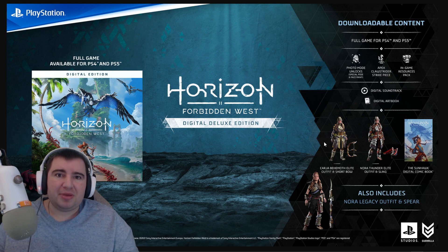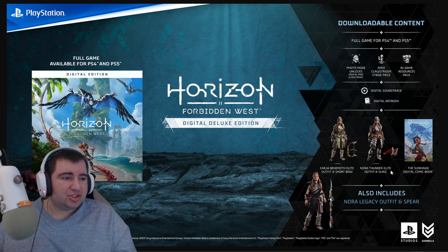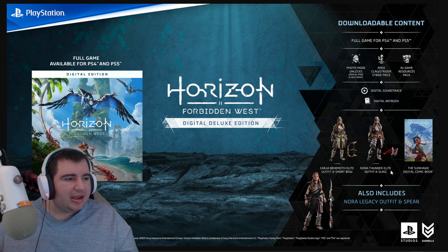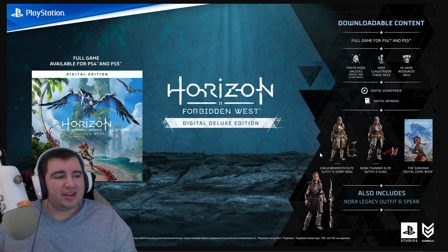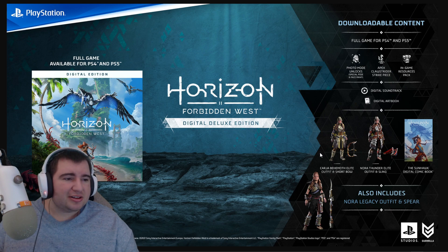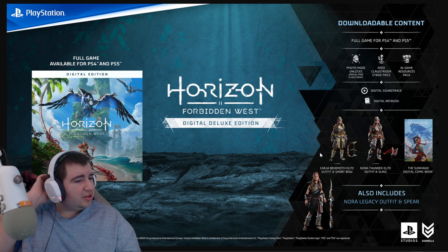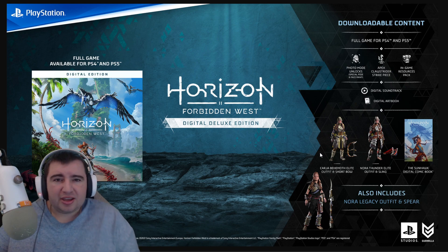The Behemoth outfit is obviously inspired by the big mammoth thing. We also have two specialized weapons: the Cardjaw Behemoth Shortbow and Norris Thunder Sling, which is really cool — they're really themed off of each other. We also have exclusive photo mode poses and face paints, which is kind of interesting since a lot of people do pose stuff online. And then we also have the graphic novel, which is like short story stuff. I haven't read the Horizon Zero Dawn ones, but I heard that they were kind of okay.